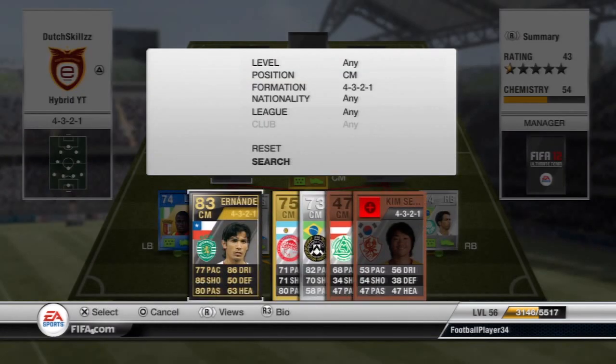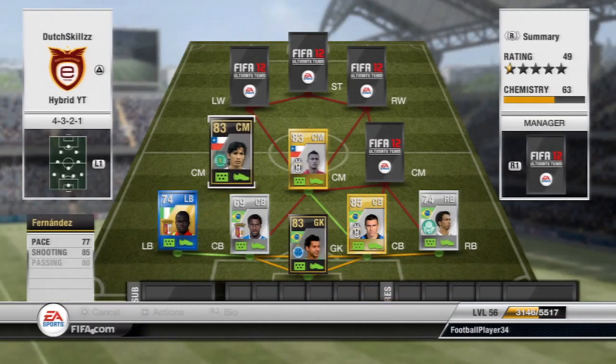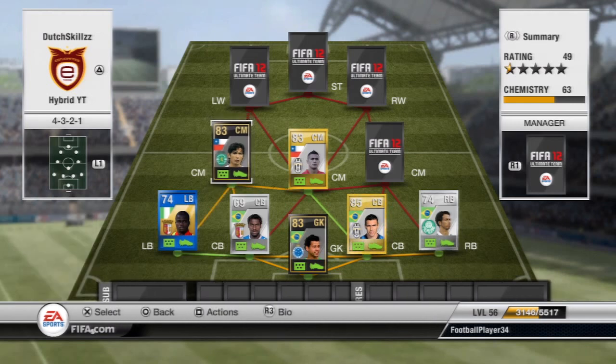Moving on to the second center mid, we have Fernandez — his inform version. He's usually a CAM, so he's more of an attacking midfielder. He has 85 shooting with a decent long shot and a good finesse shot, 77 pace which is decent for a midfielder, and 86 dribbling with good ball control. Unfortunately he only has three-star skills, but he's just a good player to support the attack.